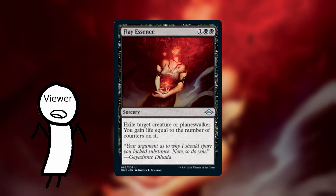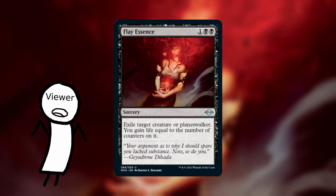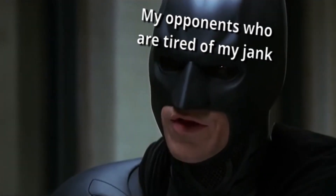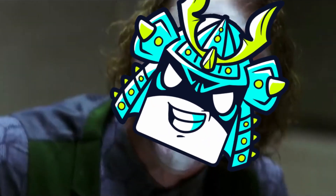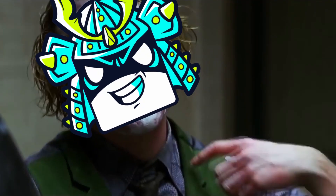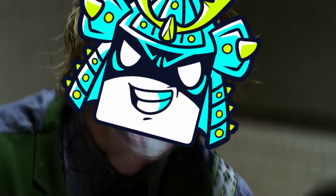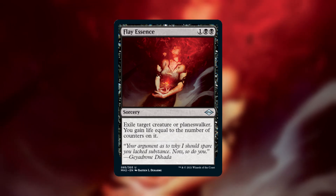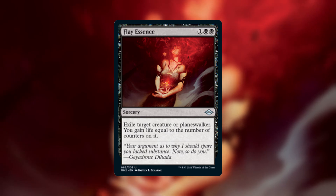I know what you're thinking — if we have a creature with infinite counters on it, then why wouldn't we just hit people with it? See, the problem is that would make us win the game. Where's the fun in that? But for real though, if we had a creature with infinite +1/+1 counters on it, then it would make sense to just hit people. But putting infinite +1/+1 counters on a creature is a little tough to do.